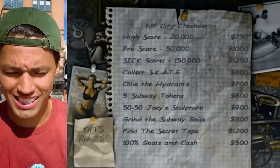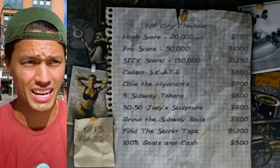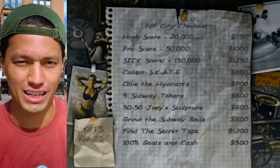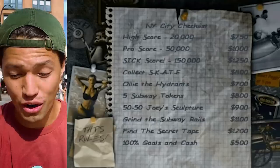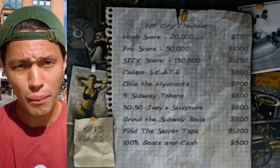With a high score, pro score, and sick score — since there's not really a way to figure out what things are worth, I'm just going to say 10 tricks, 20 tricks, and 30 tricks. Collecting SKATE — I assume I'm just going to find a spot similar to where they found SKATE and just find it. Ollie the hydrant — I could do that. Five subway tokens. 50-50 Joey sculpture — no idea what that is. Grind subway rails — probably not going to happen. And then find the secret tape.